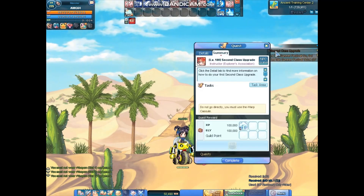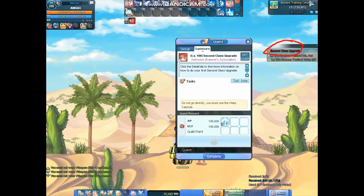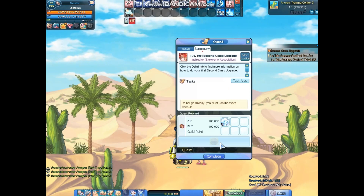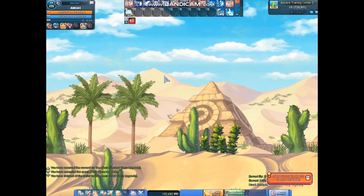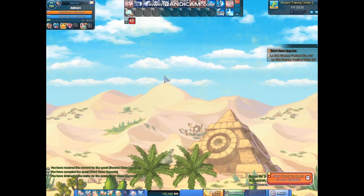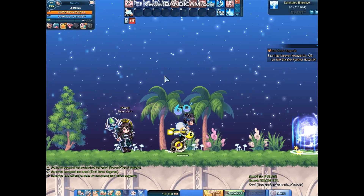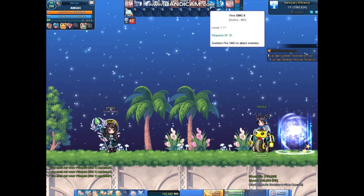Now we're going to do the 2nd class upgrade. You see here — 2nd class upgrade. This guy just gives it to you once you reach the level, so you complete it. Go to the 2nd class. Oh sorry — this is the 2nd class upgrade. I'm really tired. I click the weapon again — this is the 2nd class upgrade.